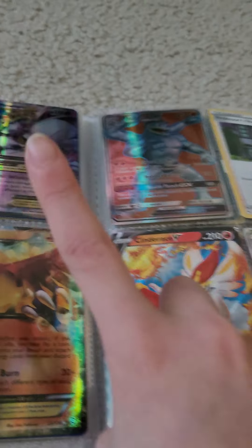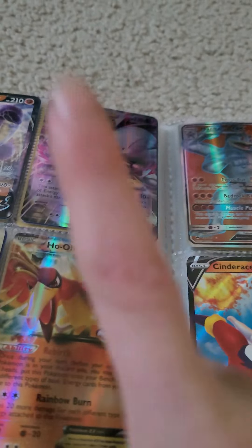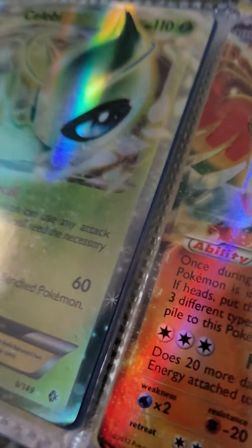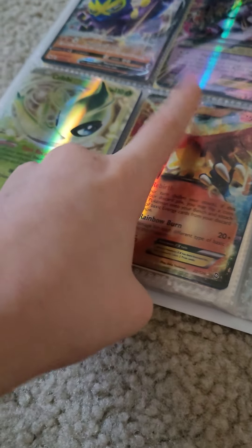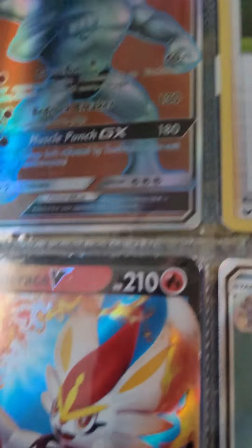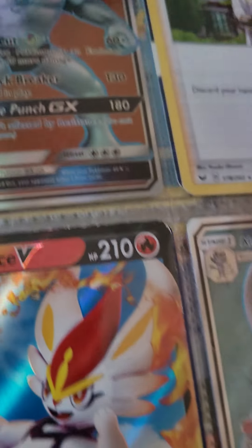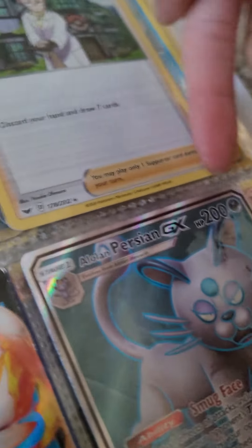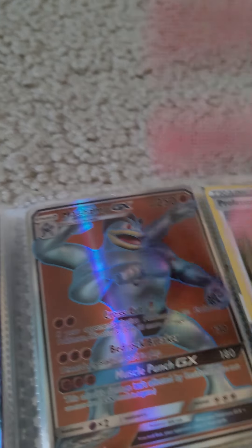And then we have a Mega Mewtwo EX. And I want to go back to the shop — I really do — but I'm going to have to pay. And then we have a Celebi EX, Ho-Oh EX. I'm not a huge fan of this card. Then we have a GX — I got the medal on the name. And then this is my first trainer, so I just wanted to keep him safe.